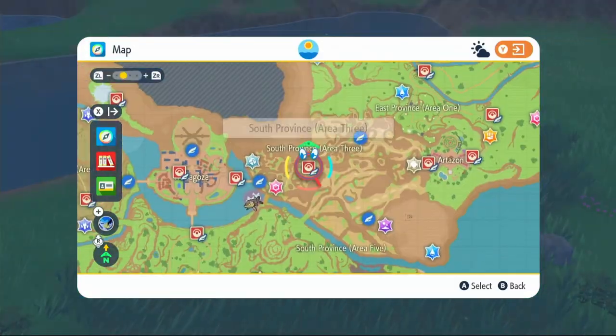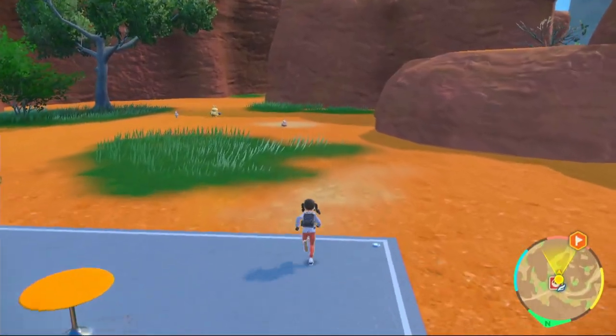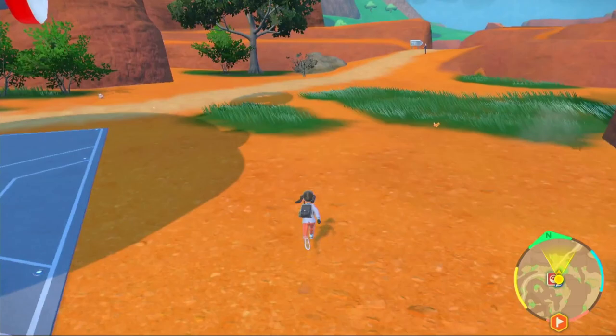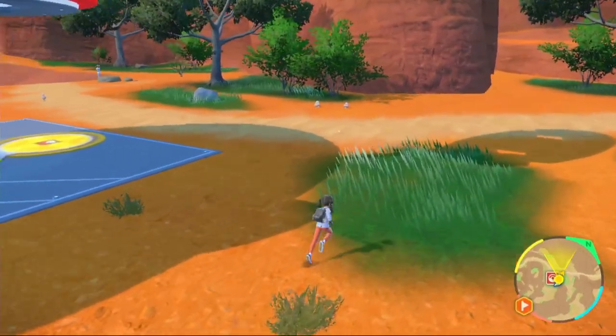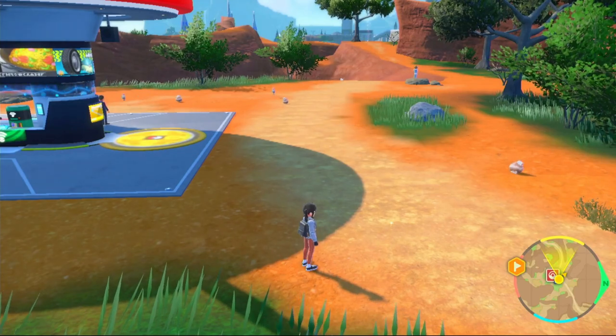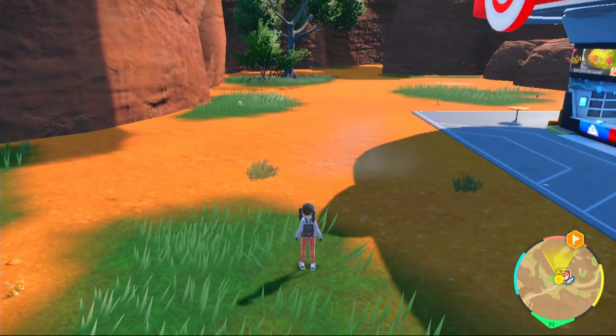For Attack EVs, go to South Province Area 3. Around this area you're going to find Shinx, Yungoos, and Growlithe - they all give Attack EVs. Take out 28 of those and you'll get your max Attack EVs as well. Use an Electric type level 2 sandwich so loads of Shinx appear, and then we can move on to the IVs.